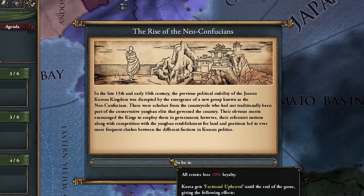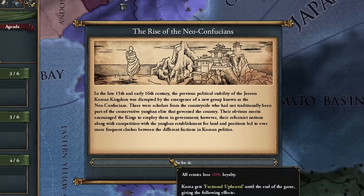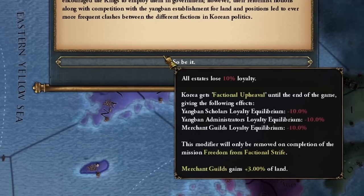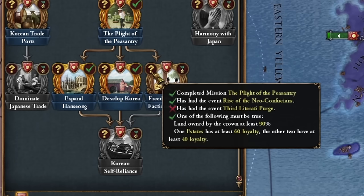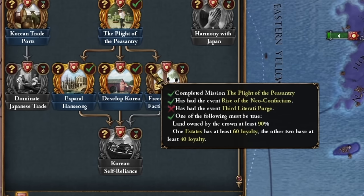As I plan to start conquests in 4 years, I'll begin preparing my army, though it won't be very large — a 24/10 composition will suffice for now. In the late 15th and early 16th century, the previous political stability of the Joseon Korean kingdom was disrupted by the emergence of the Neo-Confucianists. To get rid of this, we need to complete this mission. The worst part will be waiting for events, as it might take up to 50 years or longer if you're unlucky.